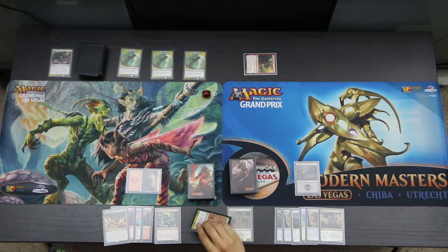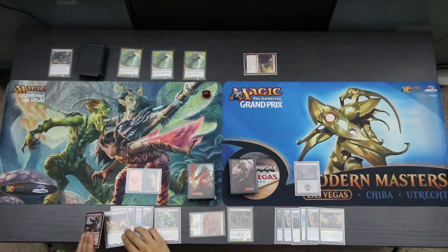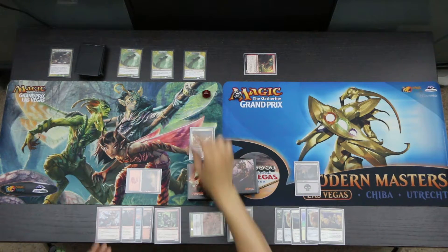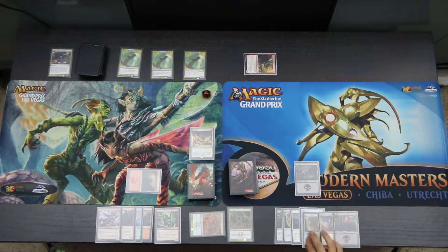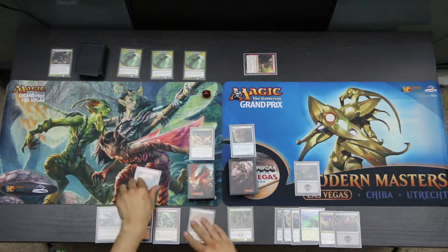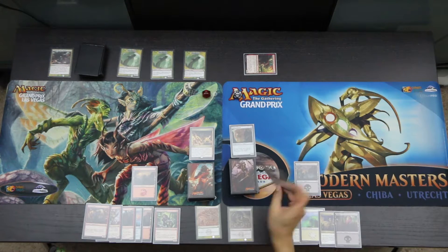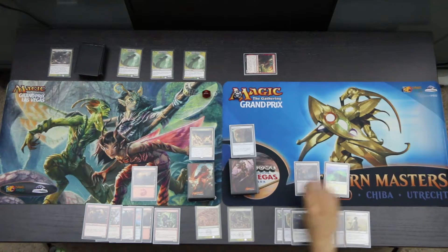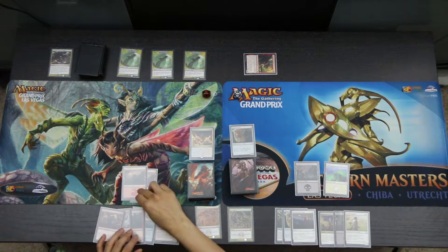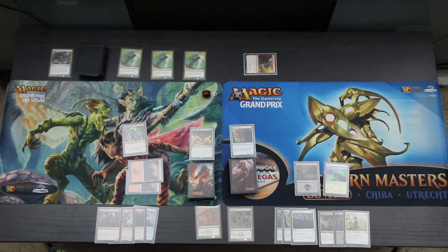At the end of the turn, we'll use the Harvester to draw and discard. Ingrath draws a Swaggering Corsair; we will discard Ingrath's Fury. Vraska draws a Swamp; we will discard a Gilded Sentinel. Then we untap and draw. Ingrath draws a Swamp Goblin and Vraska draws a Famished Paladin. We'll play a Plains for Vraska and the second Mountain for Ingrath. We'll tap both Mountains to play a Goblin Trailblazer, and tap the Swamp and Plains to play the Famished Paladin.